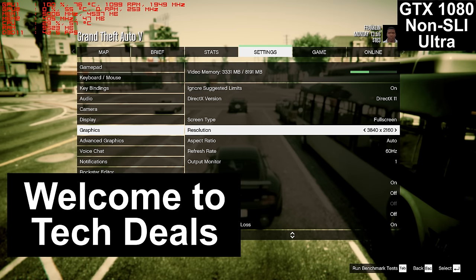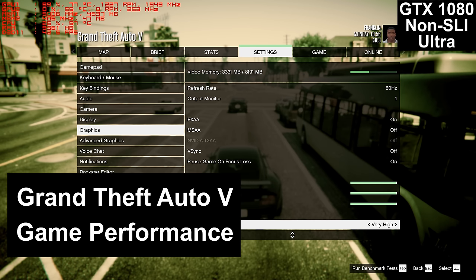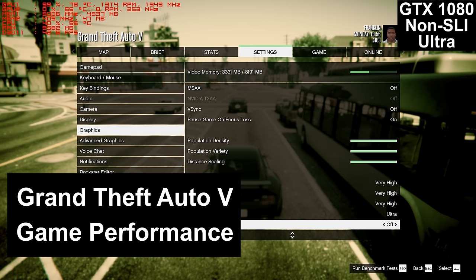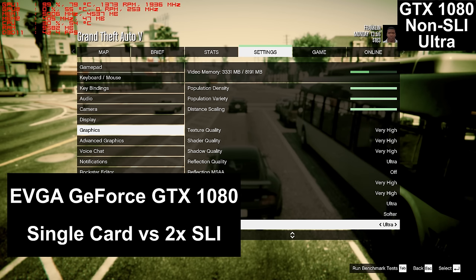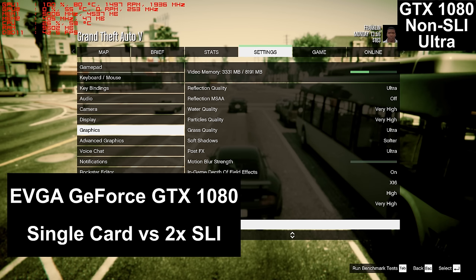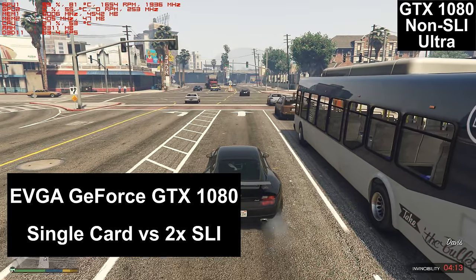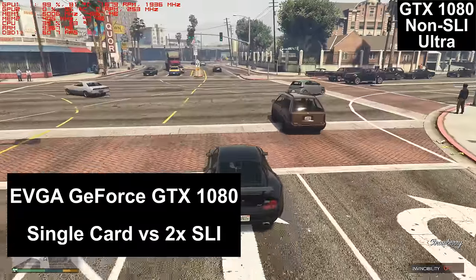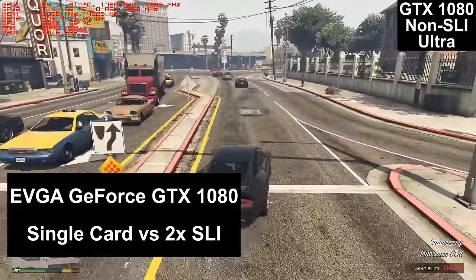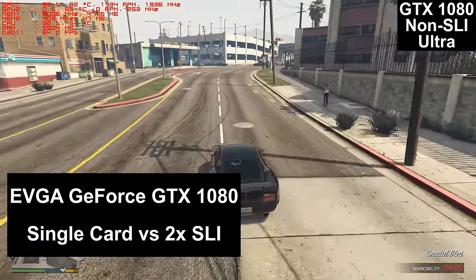Hello and welcome to TechDeals Game Performance Review. Today we're playing Grand Theft Auto 5 at 4K resolution on a GTX 1080 — not just one, but two of them in SLI. The first video we're watching is the non-SLI version, set to one card, and after this I'll show you the two-card SLI gameplay.